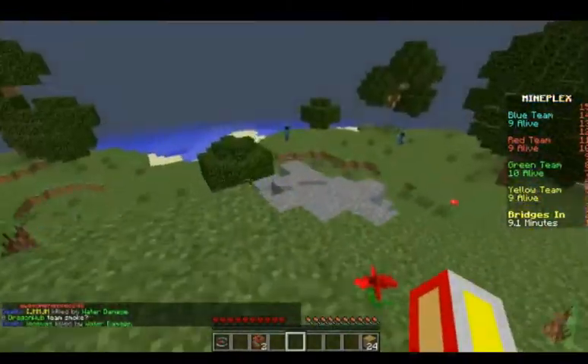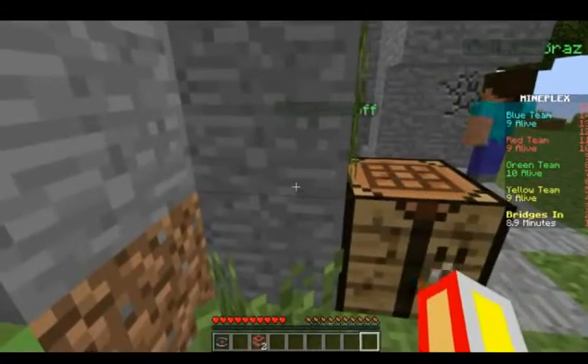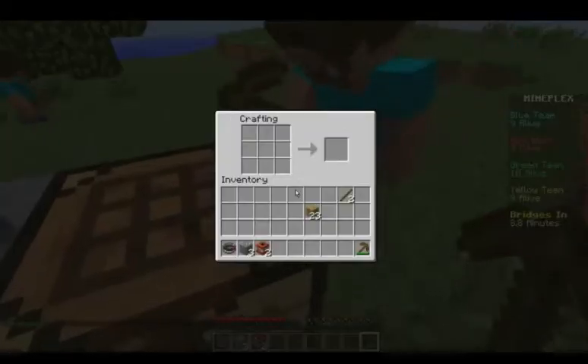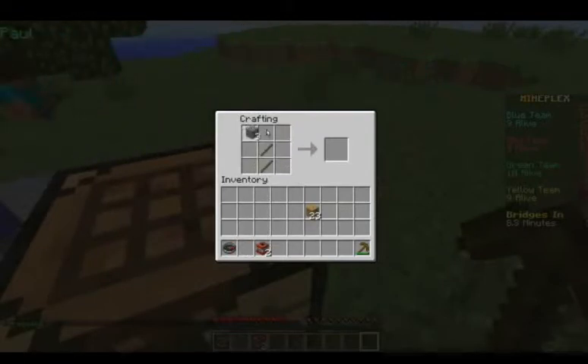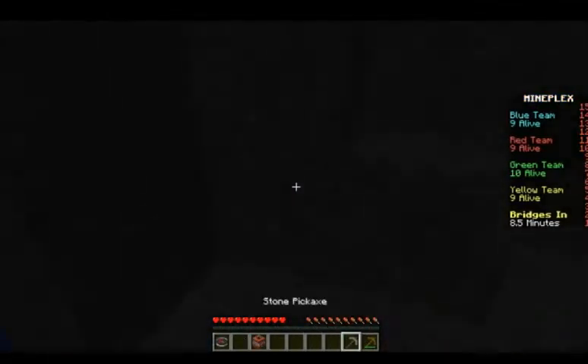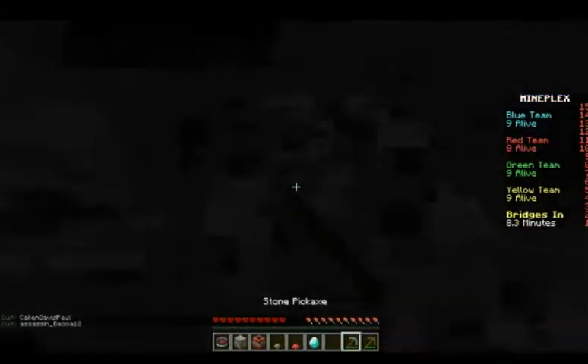I need some planks and a crafting bench. By the way, the furnace and crafting bench are protected so you can't steal them unless you're using hacks. This server doesn't allow hacks because Mineplex doesn't allow it — there will be a permanent ban. Let's go down here. We have some gold, we have diamonds! I'm gonna blow that diamond up. Give me the diamond — okay, I got a diamond! Let's get some coal first.